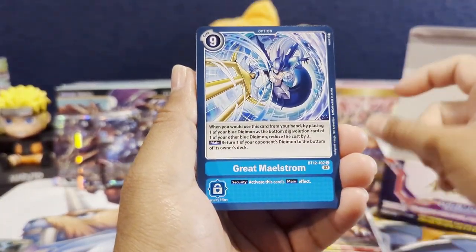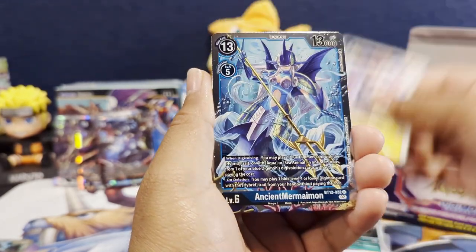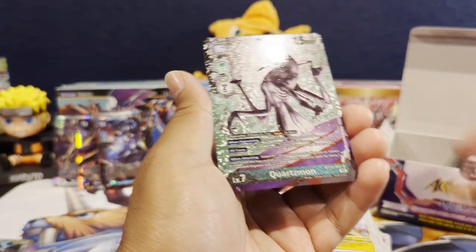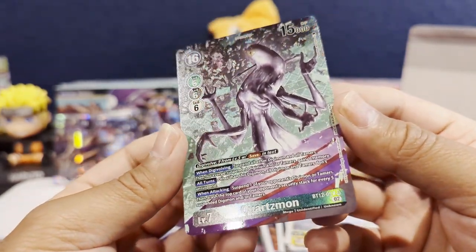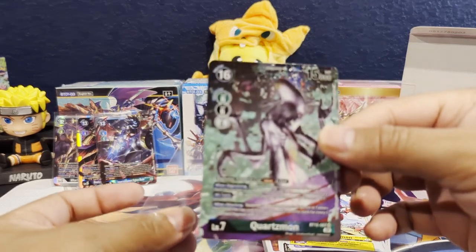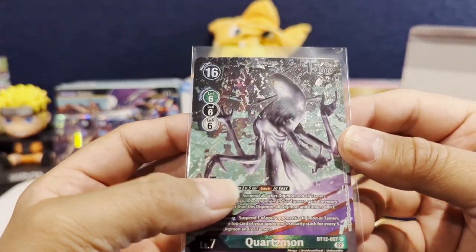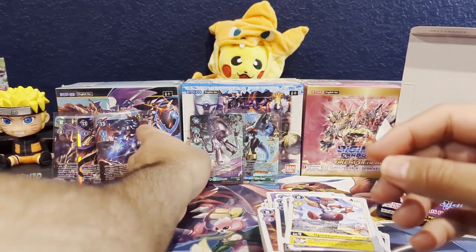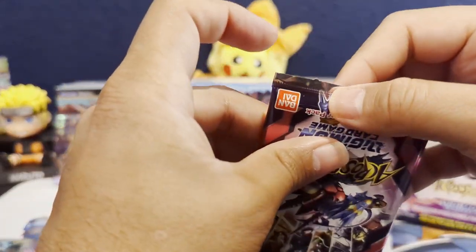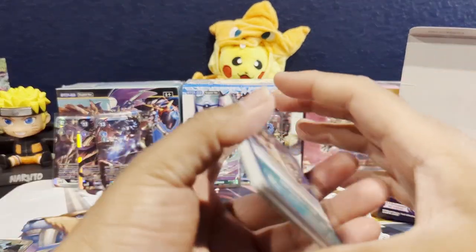Second to last pack on the left side — we have an Agumon, Milkimon, Agumon again, Betsumon, Monumon, Stingmon, Possummon, Ancient Mermaymon. Oh nice, we got another alternate art — the Quartzmon. From what I hear, this is actually a pretty broken card. It's a level seven, and the digivolve costs are six, and then nine from a level five with save text. That art looks insane — leaps and bounds better than its regular art.